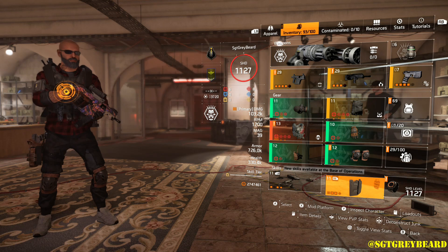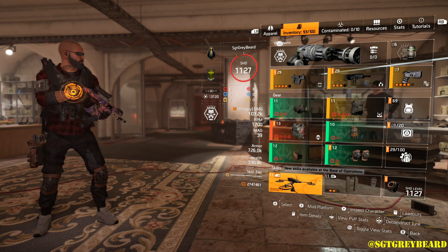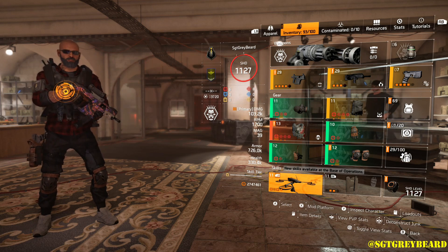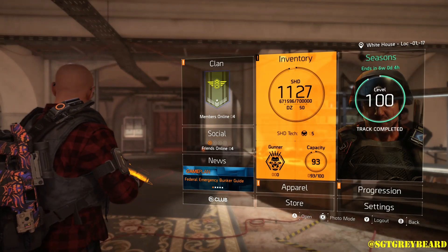For skills, I'm running the Crusader Shield in case things get sideways — I prefer having that. I also like running the Assault Drone because it works as a great distraction for NPCs.